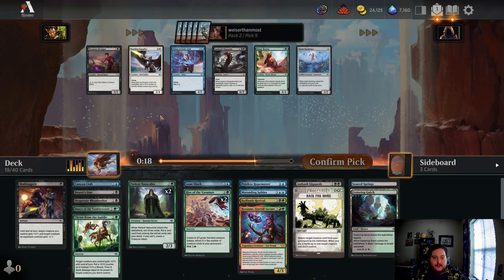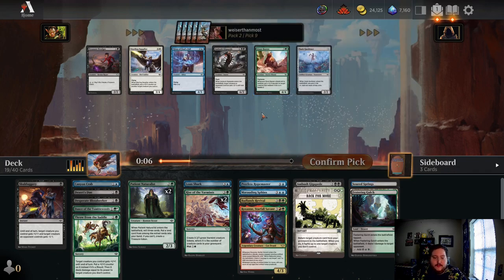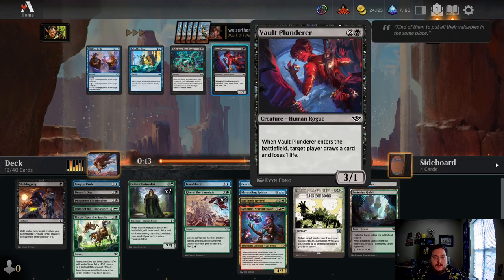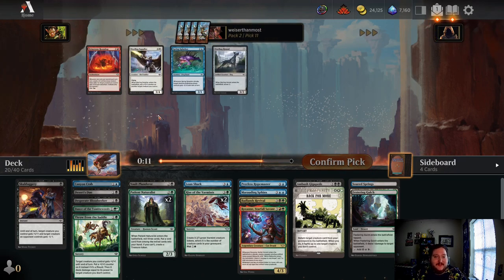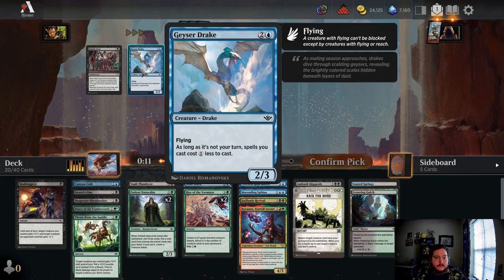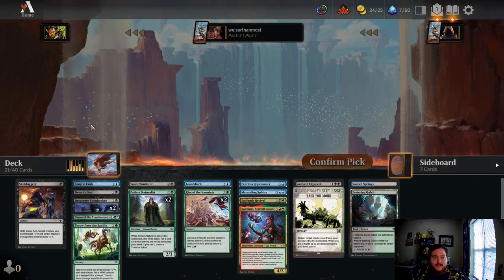We got the Treasure Dredger and the Ambush Gigapede did wheel. We've got the Giant Beaver — whenever he attacks while saddled, put a +1/+1 counter on target saddled creature this turn. I don't know if we're going to play really any of these cards right now, but I'll take the two-drop just in case. Right now I'm going to take the Vault Plunderer — we get to draw a card, and the deck is kind of lacking in draw spells, so I'm perfectly happy with that pick 10. Let's go ahead and take the Hound, take the Geyser Drake. Pick 13 — Desperate Bloodseeker. Feeling good.